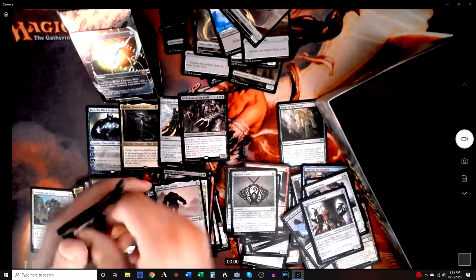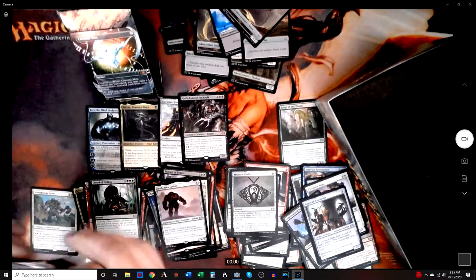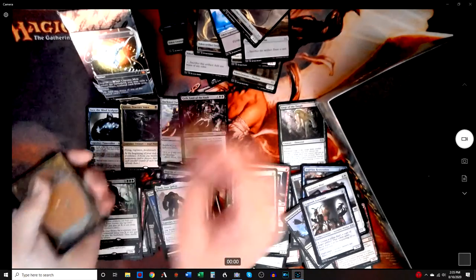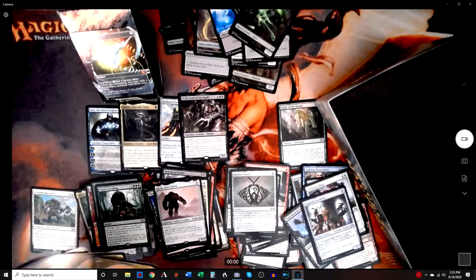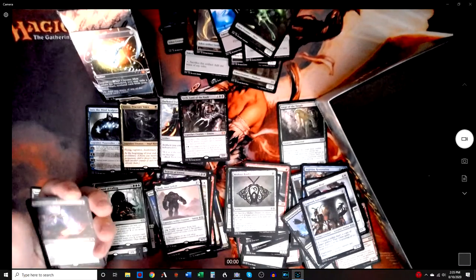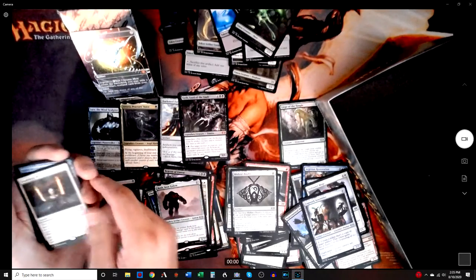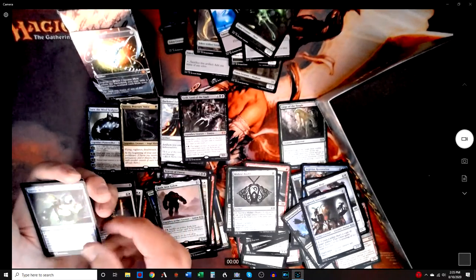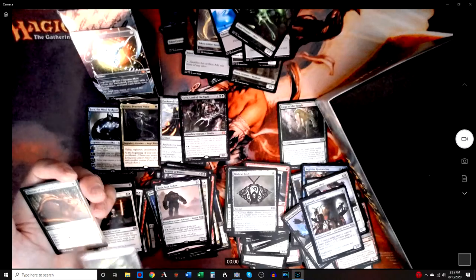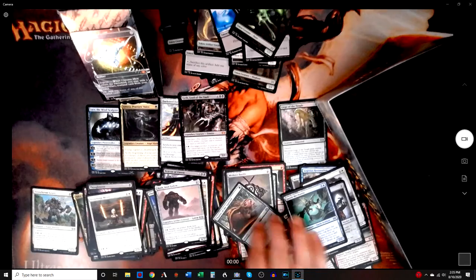Last pack — but never fear, we're going to get something sweet, right? Stoneforge Mystic — hell yeah! The Faerie — eh. Chatter of the Squirrels — I'd like me some squirrel stuff.